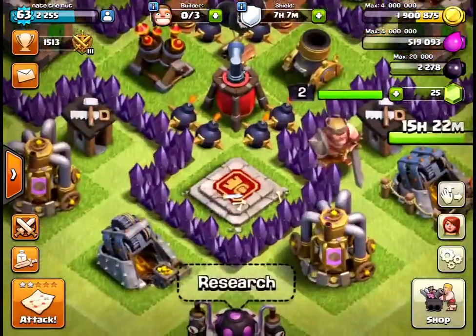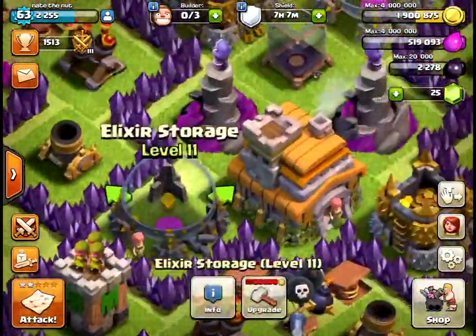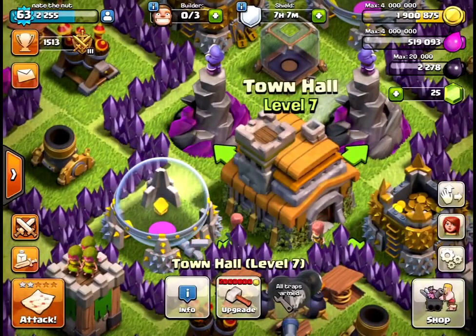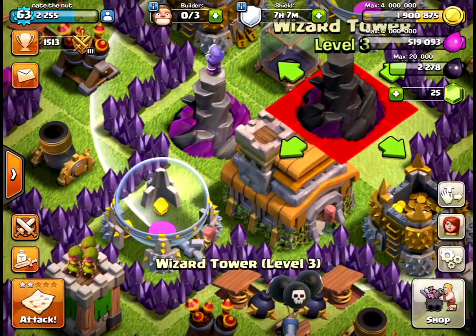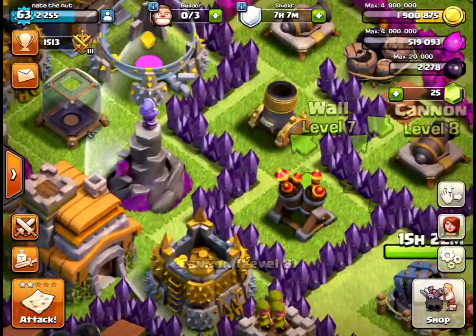Let me just show you around my base. This is the King. I've upgraded quite a bit of stuff — no gems for Town Hall 7, actually. I have 25 gems here because of my gem box that I just got.